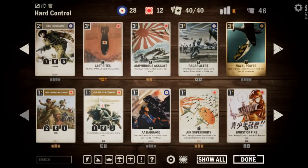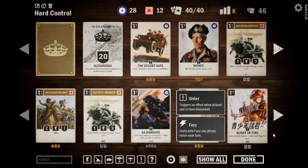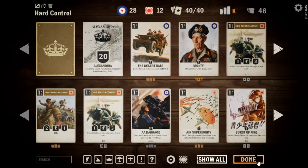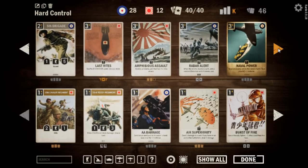We're going to go with this build for now, but throwing in that fourth Spitfire might be something to consider. That's our Boa Constrictor hard control deck. If you like our content, please consider supporting it on Patreon — that's patreon.com/cardspodcast. Or follow us on Twitch at twitch.tv/cardspodcast, and you can see this kind of stuff in action every week.